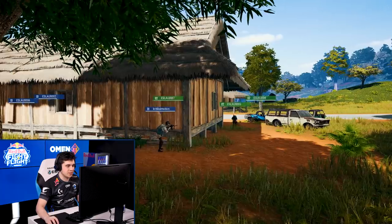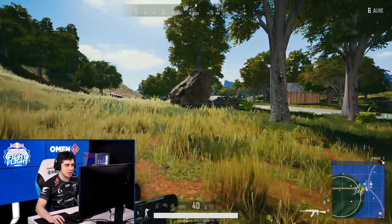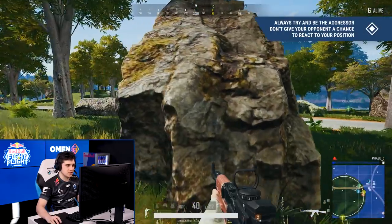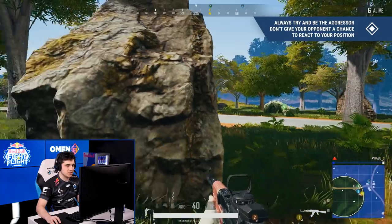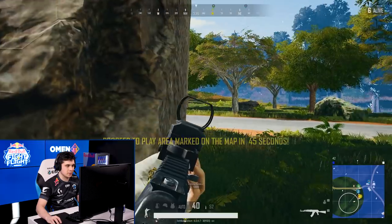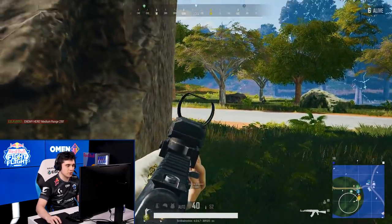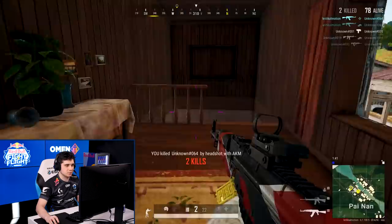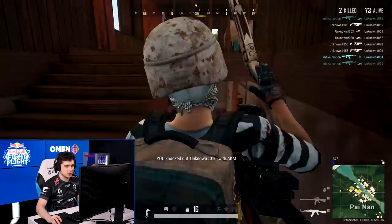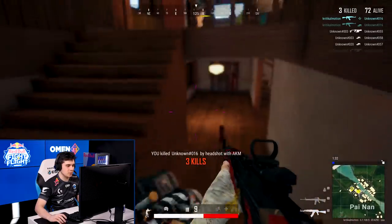This makes it really hard for them to react to you. This applies throughout the entire game — in a late game situation around a rock, if they're coming towards you and they know you're there, you don't want to be holding the angle. You want to come around as they are already in position to shoot. If you manage to use Pika's Advantage as much as possible, you will win so many more battles in PUBG.